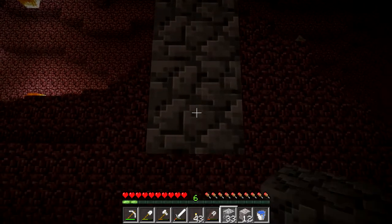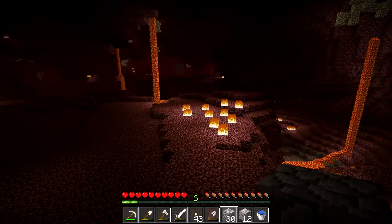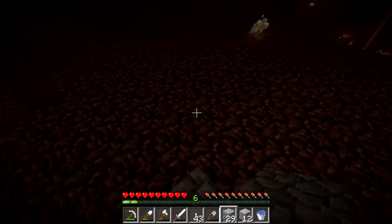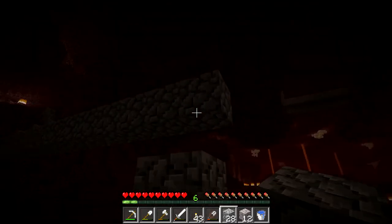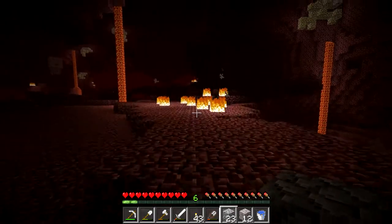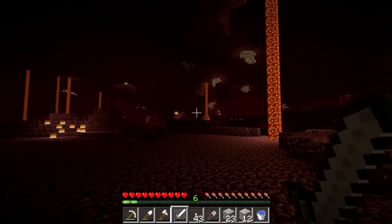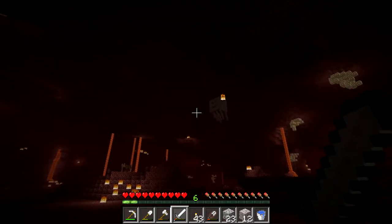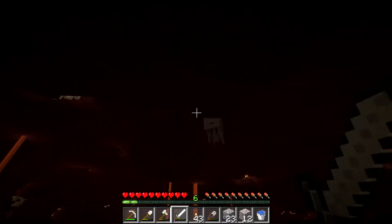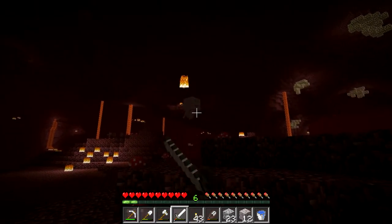I actually thought about building a wizard tower on top of my place and putting an alchemy station and the enchanting area in the tower. That was pretty ninja, avoiding the fall damage. Whoa — that is one crazy alternate ghast skin. Look down here, I want more epic fireball. It's not even firing them directly at me.